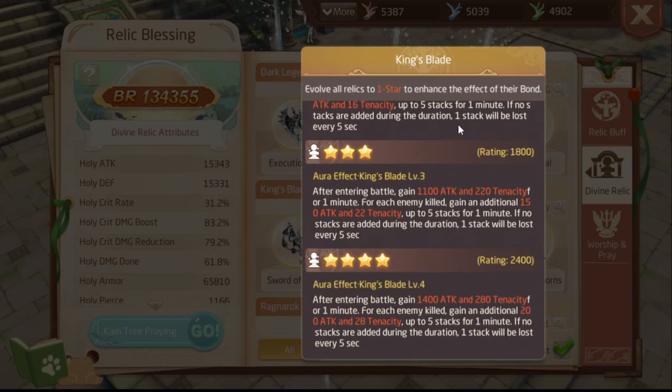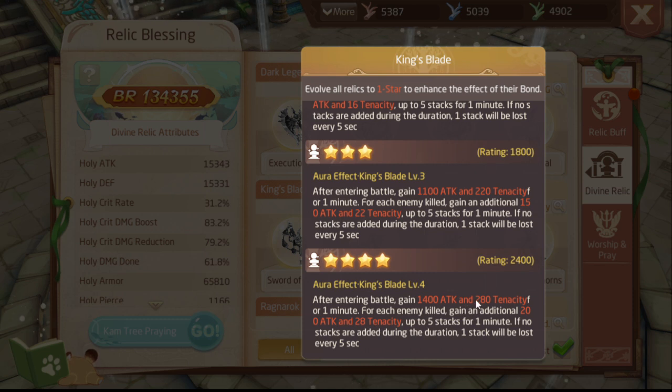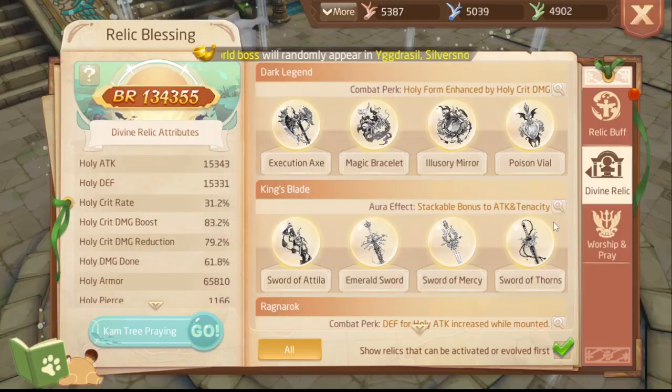At max level, you'll gain 1400 attack and 280 tenacity for 1 minute, plus 200 extra attack and 28 tenacity per stack for up to 5 stacks. So that's 200 times 5 = 1000 extra attack, totaling 2400 attack. And 28 times 5 is 140, plus 280 is 420 tenacity. I don't know if I'm right or wrong, but 420 tenacity with 2400 attack is not really worth it in my opinion for the cost.